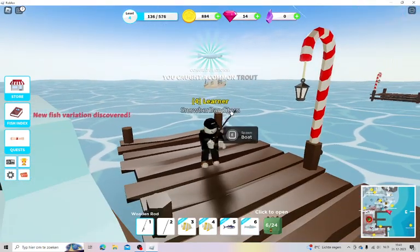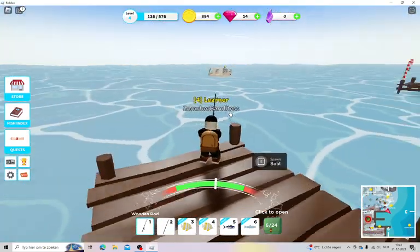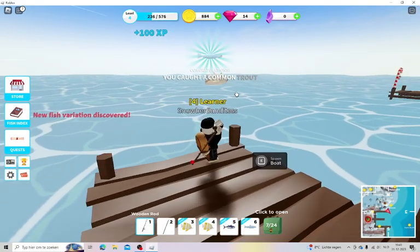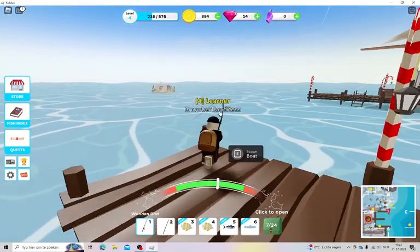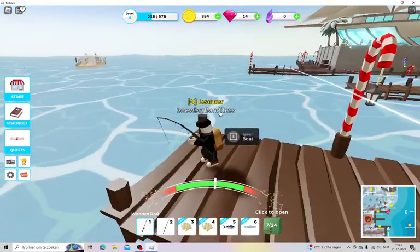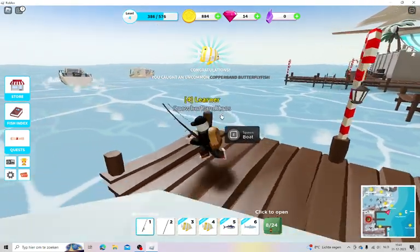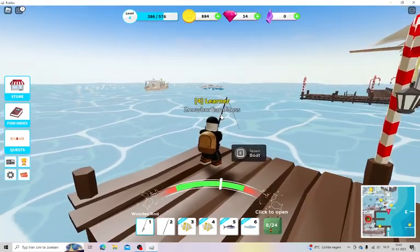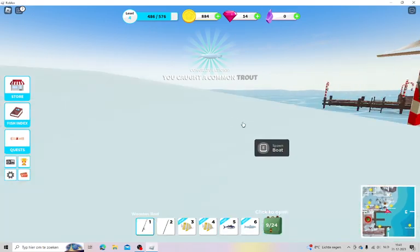Got a trout, that's good. You can buy boats in the game at the boat shop, but I don't have enough. The first boat is 2,400 coins but it's really slow so I'm not going for it. If you want to see more Fishing Simulator, comment down below 'fish' and I'll make more. It's just the first episode — if it does good and you comment I'll definitely upload another part.